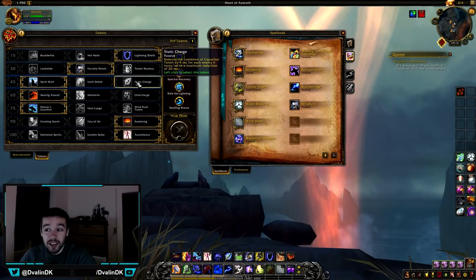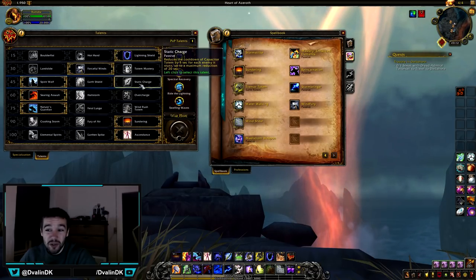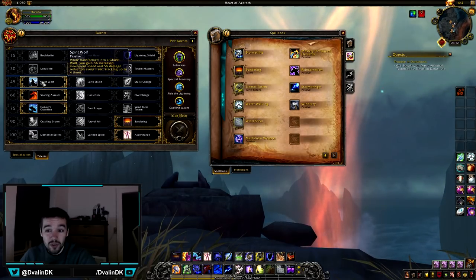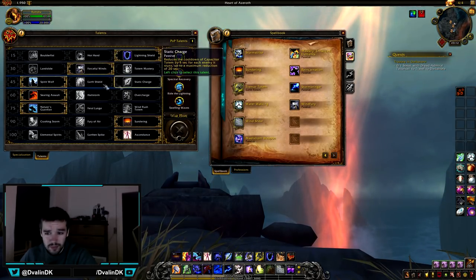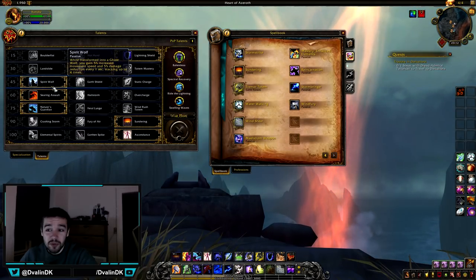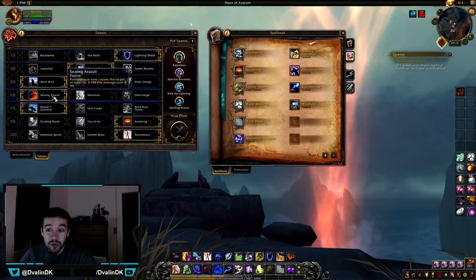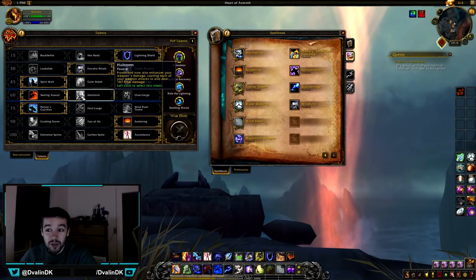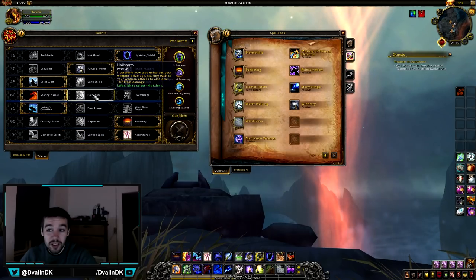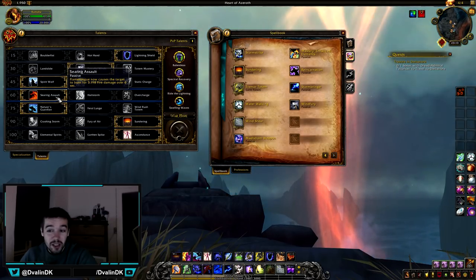For the defensive row, Spirit Wolf, Earth Shield, and Static Charge are all viable. Static Charge is great in Mythic dungeons for more stuns; in all other scenarios take whatever suits you — Spirit Wolf increases your speed and reduces damage taken and is probably the best default. For the next row, I recommend Searing Assault: it's easy, deals good damage, and you don't have to do anything extraordinary. I wouldn't use Hailstorm since it adds Frostbrand to your rotation as an extra global cooldown.